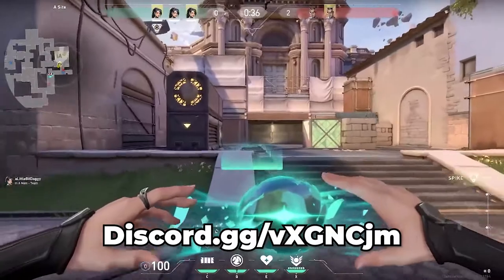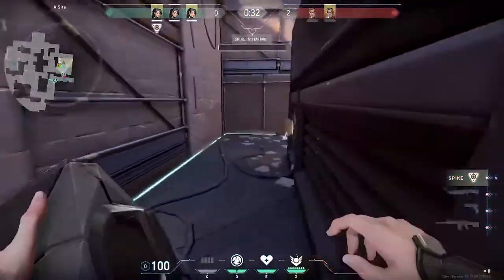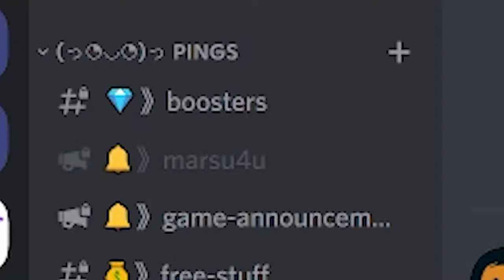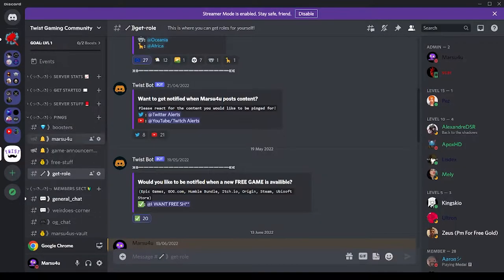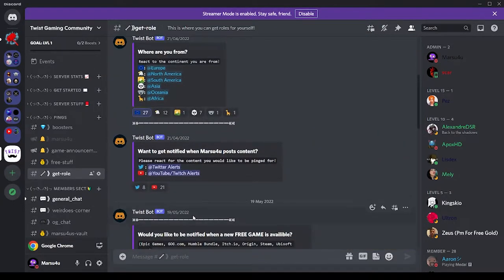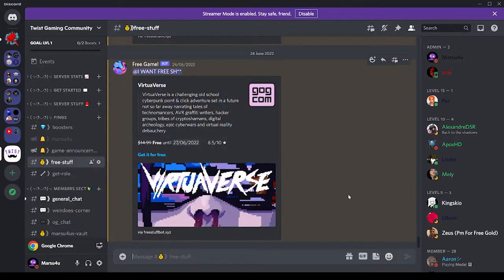Once you join the server, simply head over to the pings category, which you can see right here. Scroll up and click this little tick right here. What that does is ping you every time a free game is released. Then simply head over to this free stuff section we've set up for you.